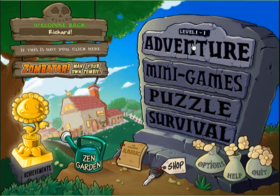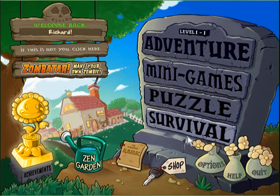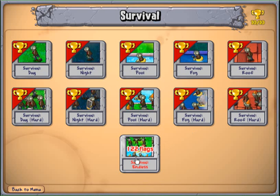I believe once you beat the game the first time, Survival becomes available. And you don't have to play the endless one — you can just pick either one. However, I notice you get more plants on the hard versions of Survival. So basically just beat the regular Survival to unlock the hard versions. My favorite place to get plants is either the roof or the pool.